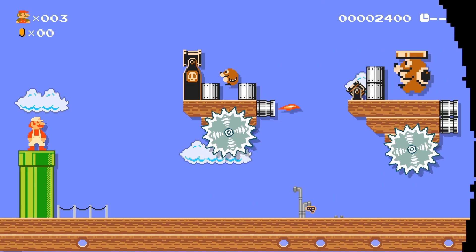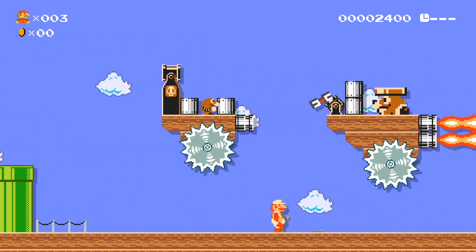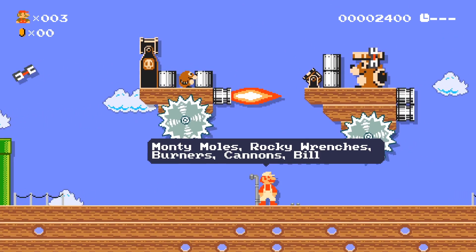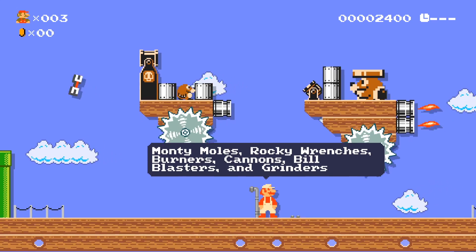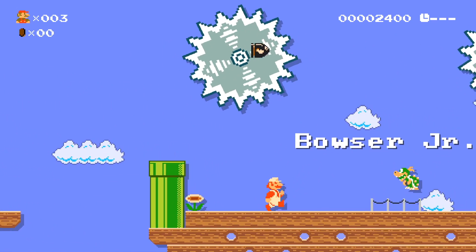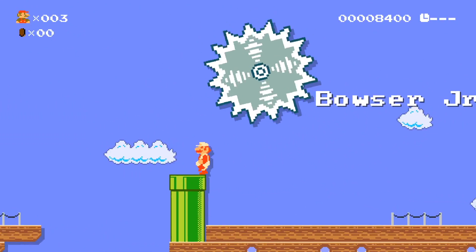Back to Mario 1 for the next set of enemies. As you can tell, we'll be checking out some airship-type enemies. We got Monty Moles, Rocky Wrenches, Burners, Cannons, Bill Blasters, and the Grinders, which will look a little different in some styles. Also over here to the right I put our first boss — we're going to look at Bowser Jr. We've seen him a million times, so no big deal there.